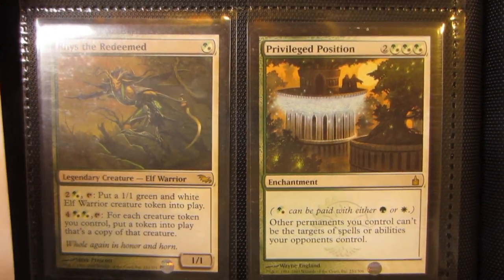Privileged Position in SP — you can see the whitening right up there at the top. Two Voice of Resurgence and two of the Tokens.